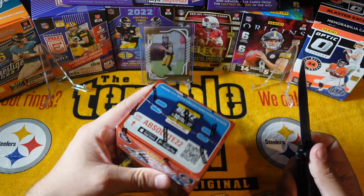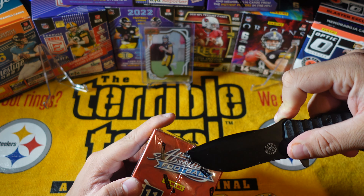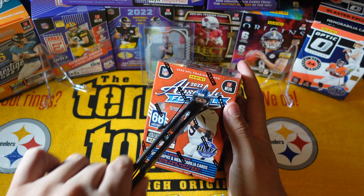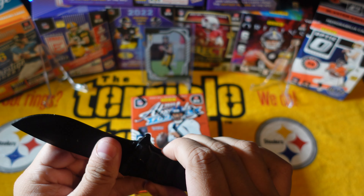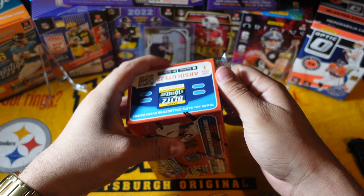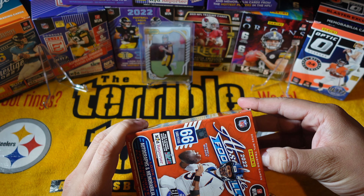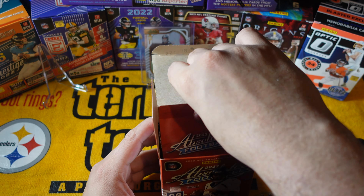Second blaster — let's get right into the 2022 Absolute Football and see what we get. Look at that — if you like the way I open my boxes, drop a like. I'm not with the box cutters. We like to open our boxes up like a man — JK, JK, hopefully I don't hurt anyone. It says look for autographs and memorabilia cards but I'm not getting any yet — still looking though, we'll see.